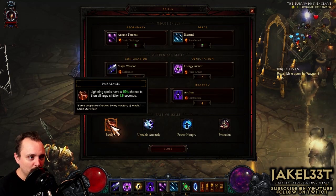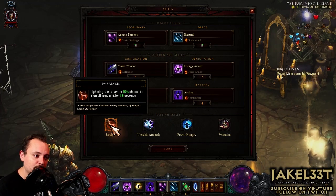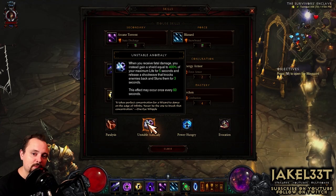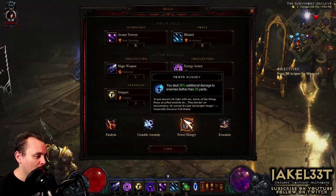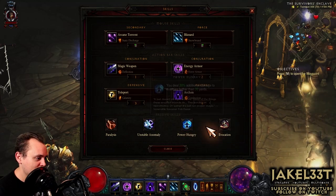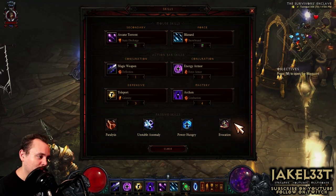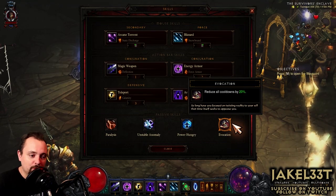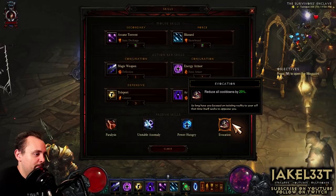Next, we have Paralysis, which is going to work off of Manald Heal and return a lot of Lightning damage. Unstable Anomaly is going to be our Cheat Death. Power Hungry gives a damage bonus for distance. And Invocation is going to further decrease our cooldowns by 20%, which fits since we're all about reducing the cooldown for Archon in this build.